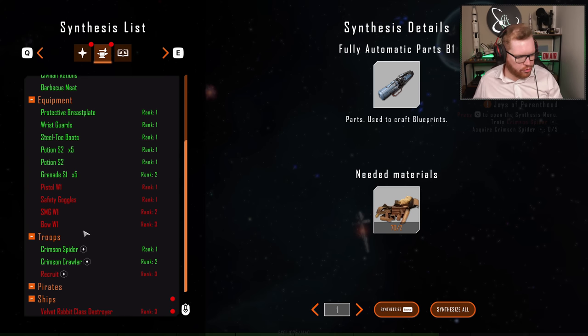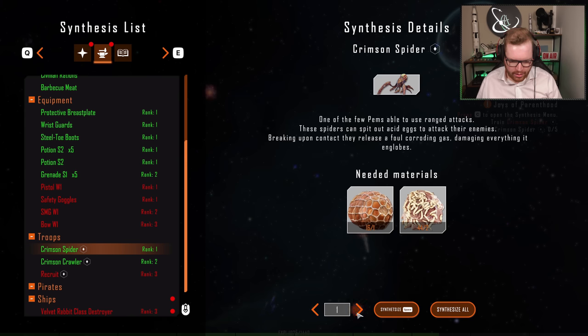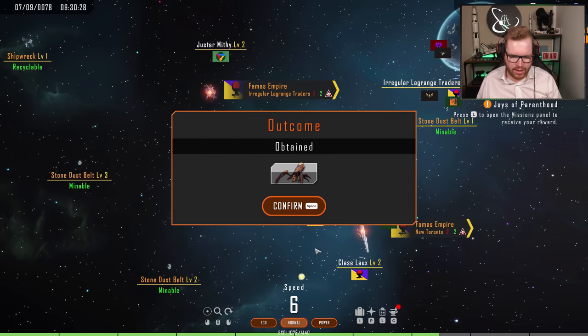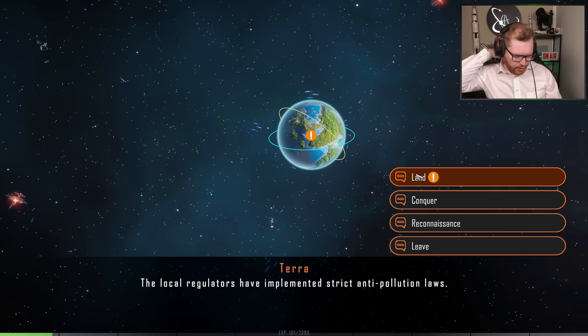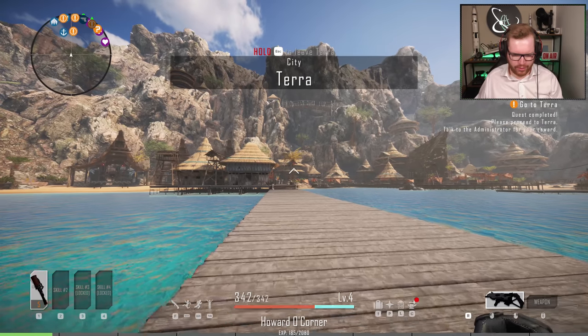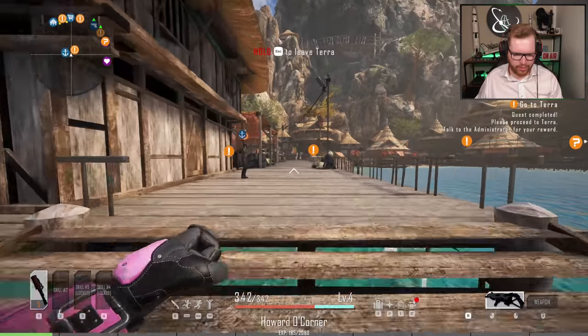Now would be a good time to talk about troops. Now that we completed one of these hives, we got access to craft some of the crimson spiders — some of the enemies we just defeated. Our mission right now is to craft five of them. With the materials we got from that hive, we can craft these troops, and they will aid us when we go and fight other pirates in the future. There are also some planets and other landables around that function more like cities and mission hubs.